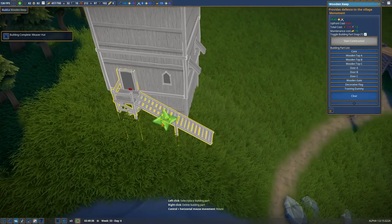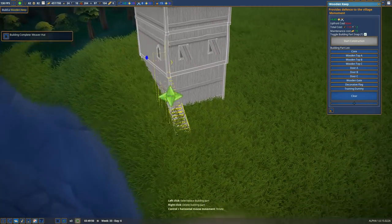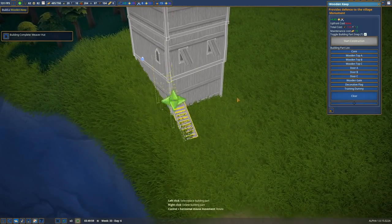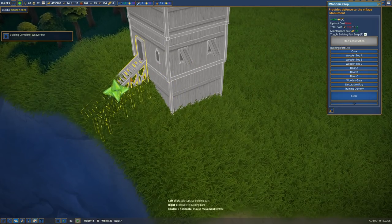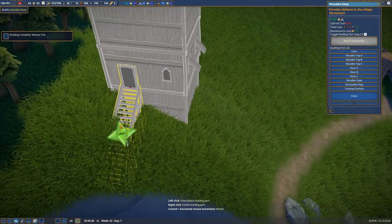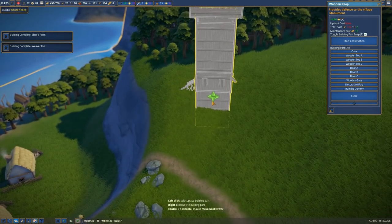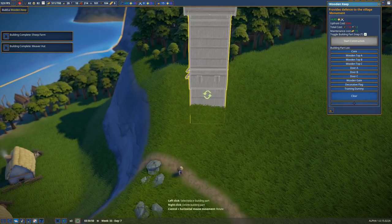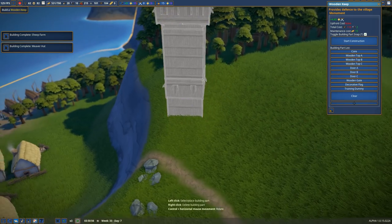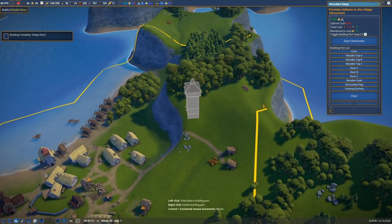Doing it like this so people can kind of climb up the side. Or a bit more covered — oh, I like it like that. It's a bit precarious. Wait, I can move this whole thing. Let's rotate it so it kind of goes behind, because eventually we're going to get a wall across this whole thing.